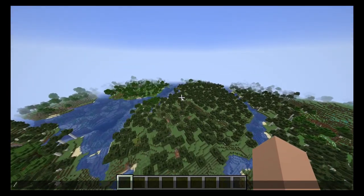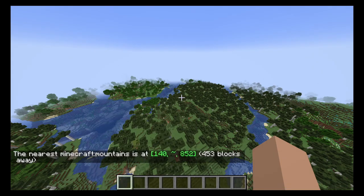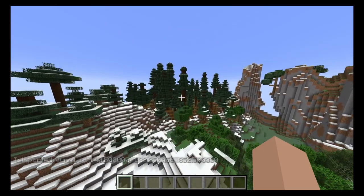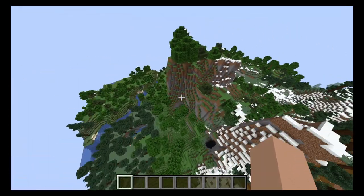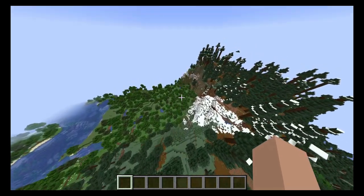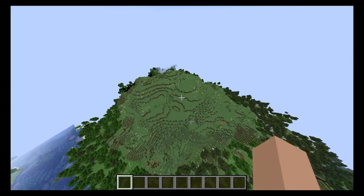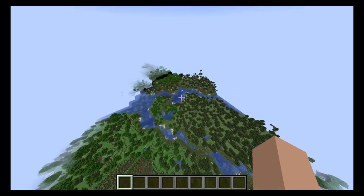I want to find a mountain biome. Mountains - bam. There's one right close to us. Let's see how these new mountains are generated. Big trees - I feel like I didn't get a mountain biome. This is not what they showed in the picture. I think I'm being scammed. There's a high mountain over here, but no snow. I'm definitely getting scammed here.